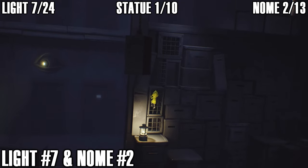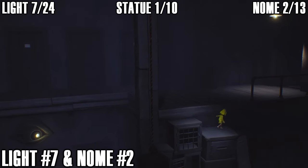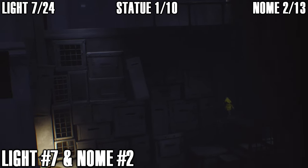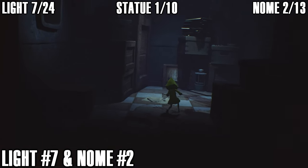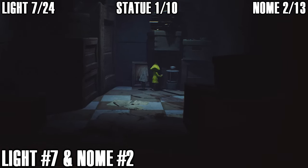Next we've got the seventh light and the second gnome. Once you reach the top of the boxes you can climb, head over to your right and drop down, then you can see the gnome run away. Drop down again and follow the gnome through the crate — there's the gnome, give him a squeeze, and the light is right there.